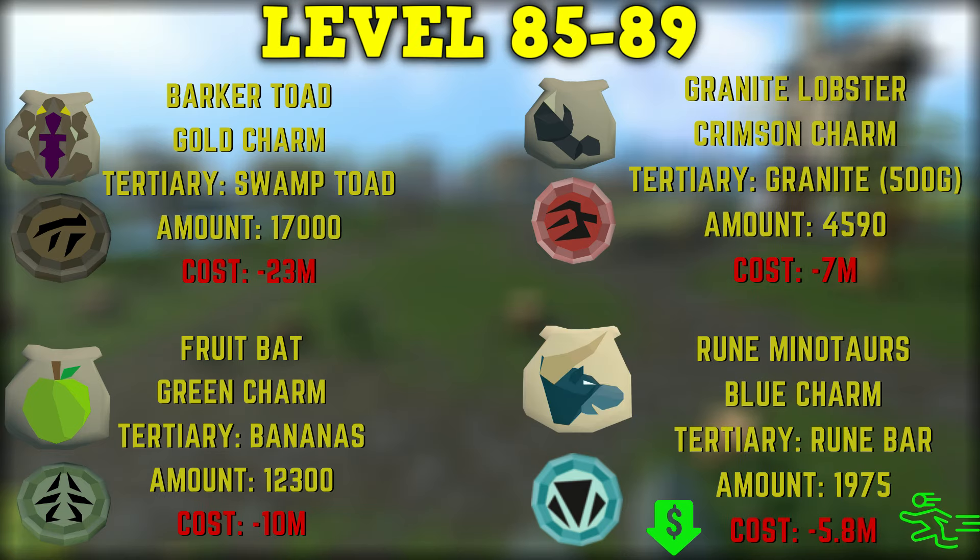From level 85 to 89, barker toads take 17k pouches costing 23 million GP; fruit bats take 12,300 pouches costing 10 million GP. Swamp titans with crimson charms are much more expensive and only a little bit more XP, so I would recommend continuing with granite lobsters taking 4,590 pouches costing around 7 million GP. Once you hit level 86, you can make rune minotaurs which take around 1,975 pouches and will cost about 5.8 mil GP. Rune minotaurs at level 86 are the fastest and cheapest method while granite lobsters are close behind.